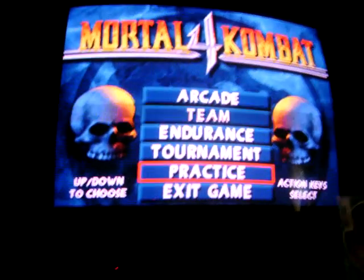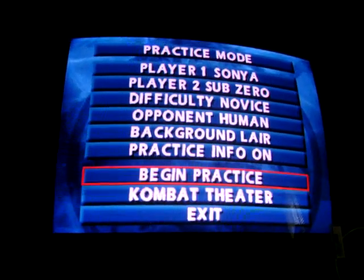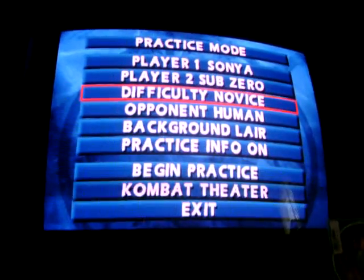We'll start with the cheat menu where you get the one-button fatalities. It's just the same as what it was in my other video. The only difference is you just have to hold it a little bit longer, or actually hold it instead of just tapping it.